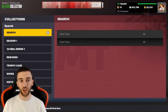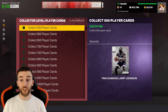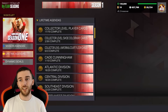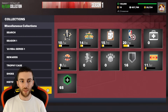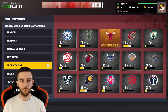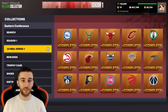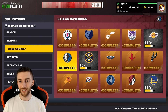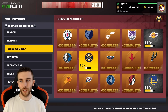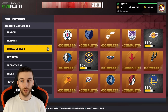Here is our Hall of Fame badge pack at 500 cards. What does a collection with 500 player cards look like? Just to note - from last year it's changed. This is just players, not jerseys, court floors, coaches or anything like that. Literally just players from Season One and NBA Series One. The Eastern Conference - completed it, all done. The Western Conference we are only 13 players away from completing, which is decent.